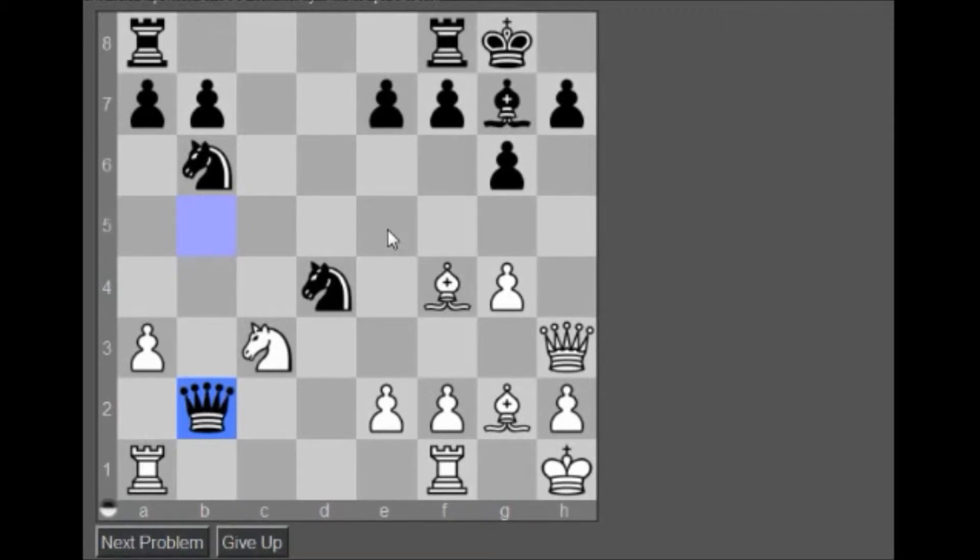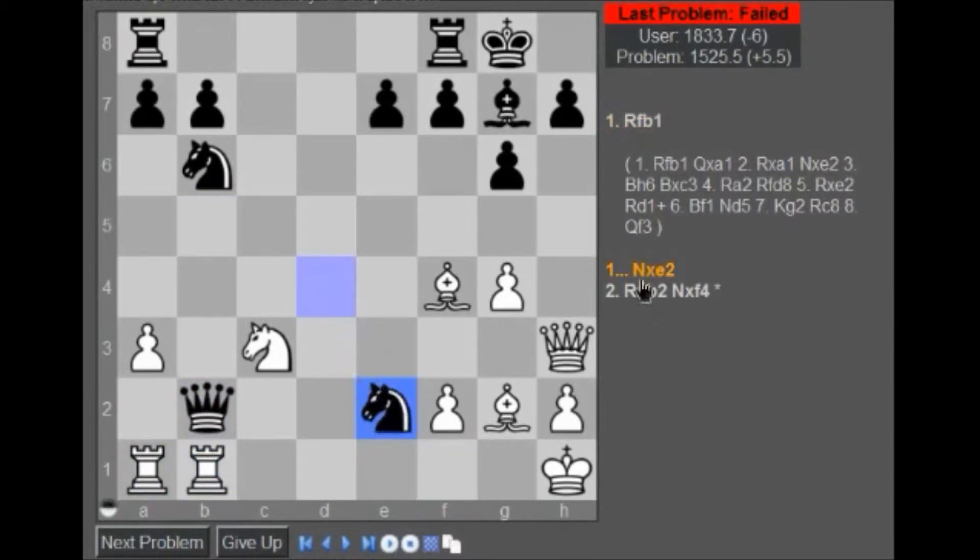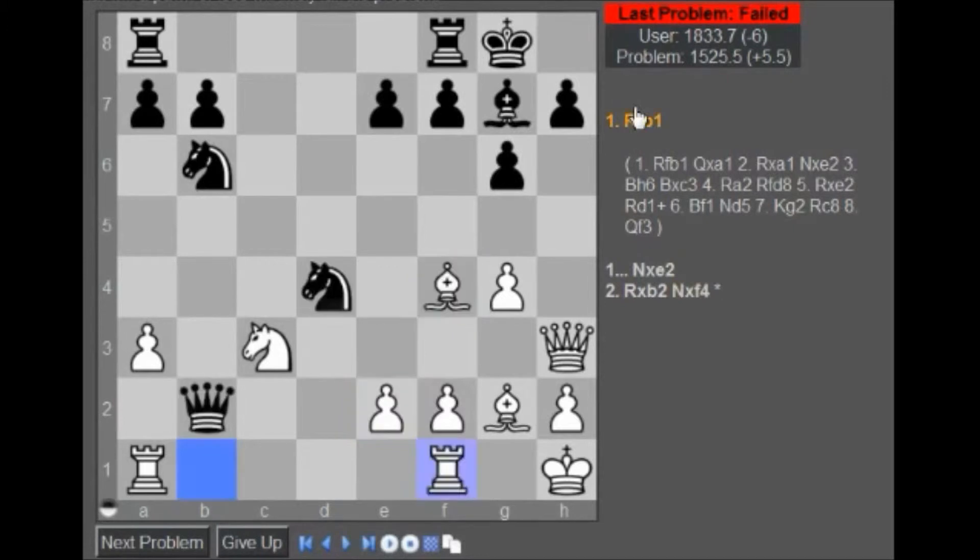Alright, don't tell me this is trapping the queen again with the king move of rook to a2 rather than b1. So rook to a2 — no, rook to b1, right, yeah, sure. What's wrong with rook a3? Alright, next problem.